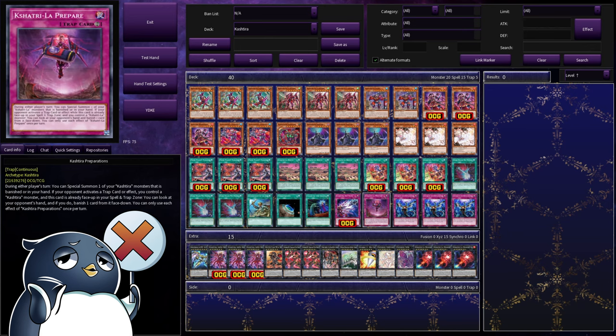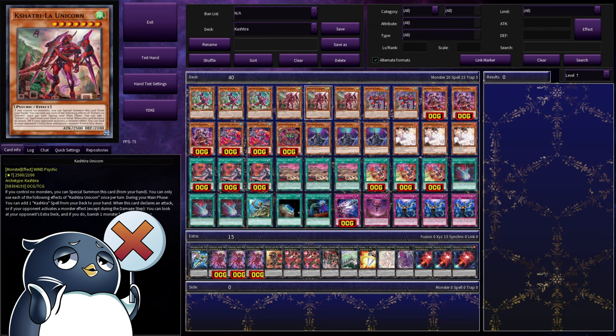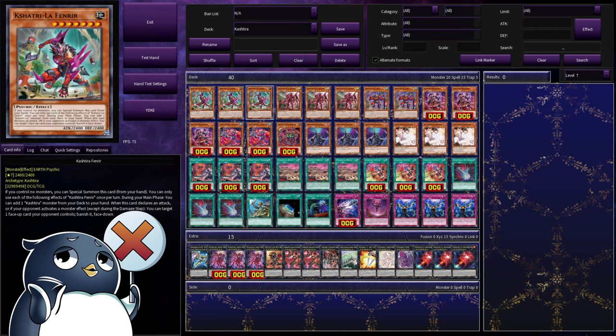And our last Cashtira trap is Cashtira La Prepare. This is a continuous trap card that says during either player's turn, you can just special summon a Cashtira monster that is banished or in your hand. And being that it's a continuous trap, just like La Birth, you can get this effect off each and every turn. But more importantly, if your opponent activates a trap card or effect while you control a Cashtira monster while this is already face-up, you can look at your opponent's hand and banish a card from it face-down. That's right, you can activate Confiscation, but better. And between Prepare, La Birth, and the regular Cashtira monsters, you gain advantage no matter what type of card they use.